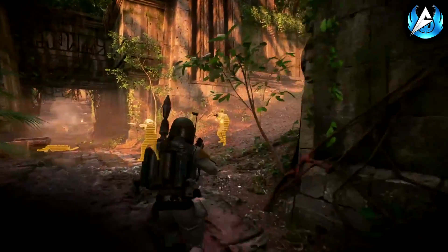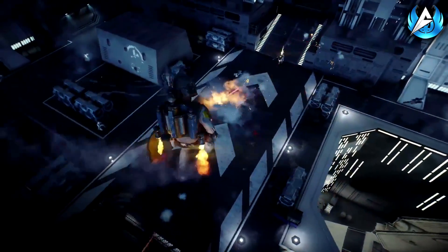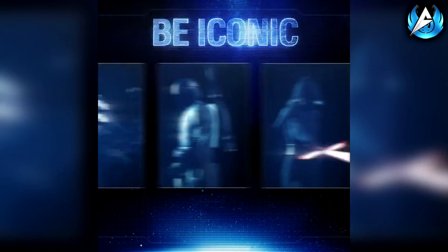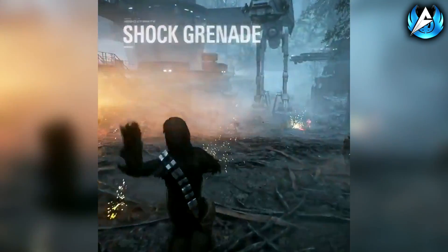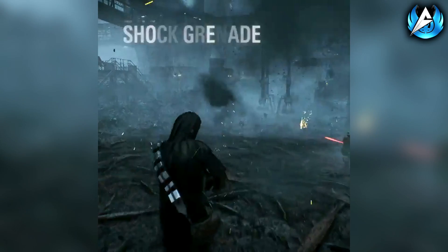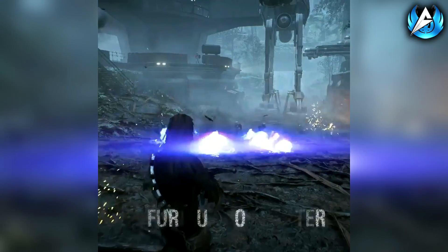We're going to start off with Chewbacca's three new abilities: Furious Bowcaster, Shock Grenade, and Charge Slam. We get to see all of these in action in the new Chewbacca gameplay and it all looks really cool — a lot better than in the first Battlefront game. Shock Grenade looks pretty self-explanatory: you throw it at a group of enemies and it shocks them in place so they can't move or fire, letting you take them out pretty easily.